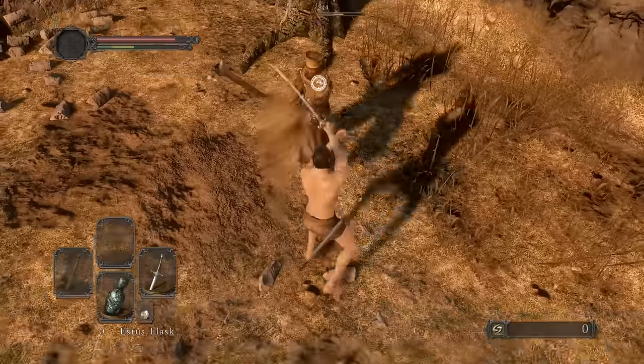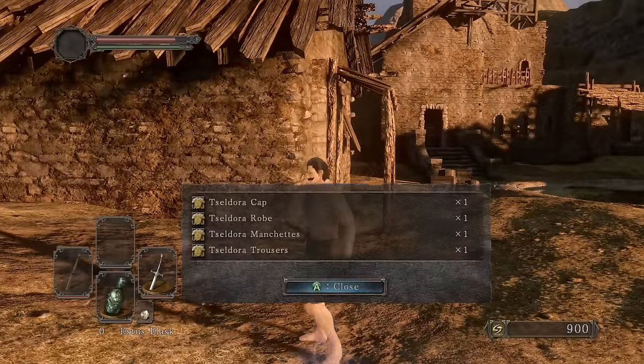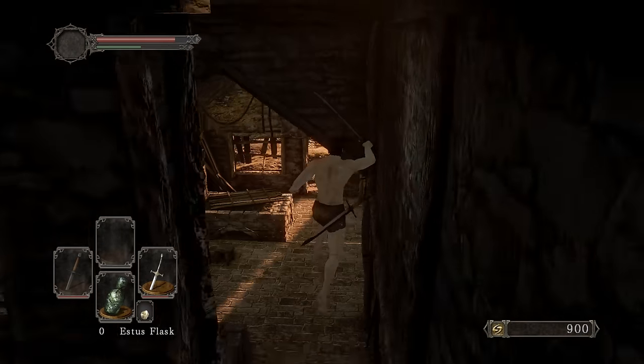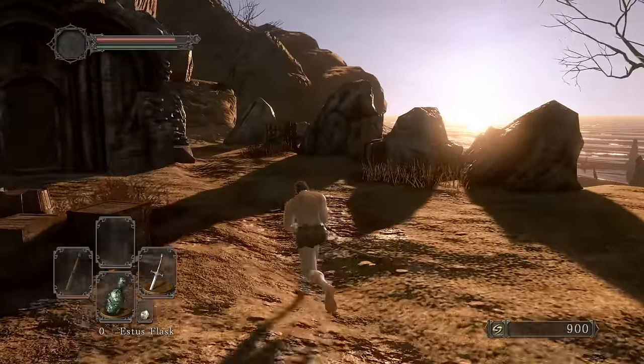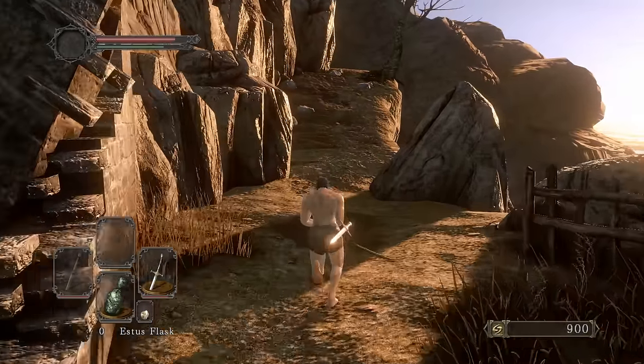Picking up the Dragon Rider's set so we get more souls along the way. The Ricard's Rapier requires normal titanite shards, so we'll pick up as many of those as we can. The Black Scorpion Stinger requires twinkling titanite, so we'll pick those up in the Sunken DLC.